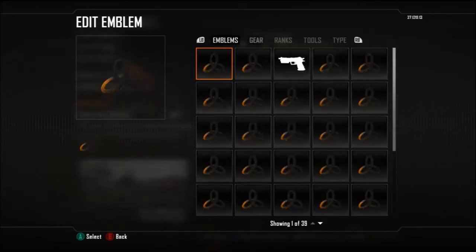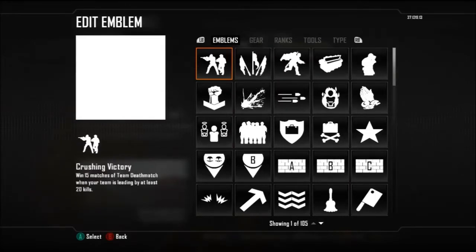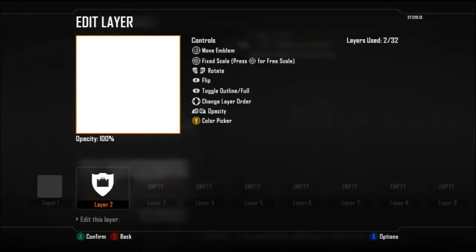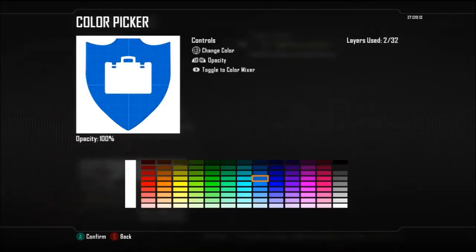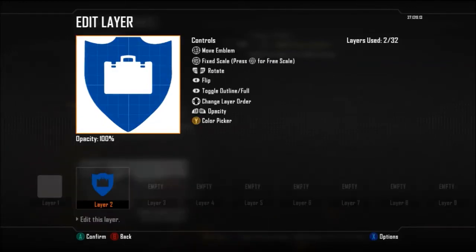Hey everyone, this is AVJV Gaming bringing you episode number 75 of this Black Ops 2 Emblem tutorial. As you can see on screen, we have an emblem which was requested by a subscriber for the badge of QPR. In this emblem I'll show you at the end of the video how it looks on a gun so you can see it, and hopefully you guys do enjoy these.